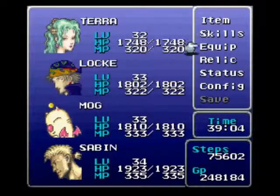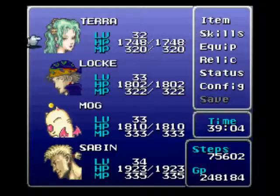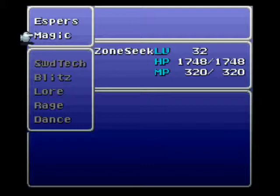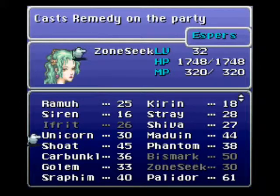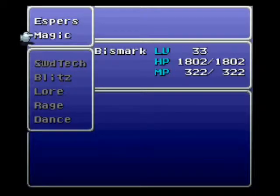Anyways, here's my setup. I actually did bet my Ninja Stars for about 40 TAC Stars. You don't have to do that — I just did it for completeness' sake. Anyways, there it is. I got a couple of experience eggs. I got one on Terra because she's level 32 — she's a little behind, so I want to get her up. Got her on Zone Seeker for the magic power, Bismarck on Locke for the strength, Ifrit for strength on Mog, and Tritok for the magic power plus two on Sabin.